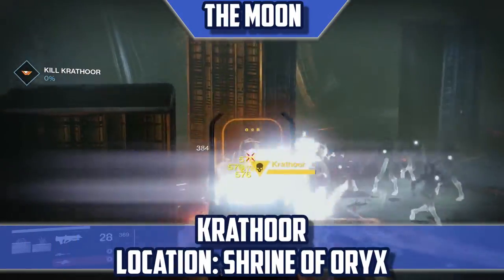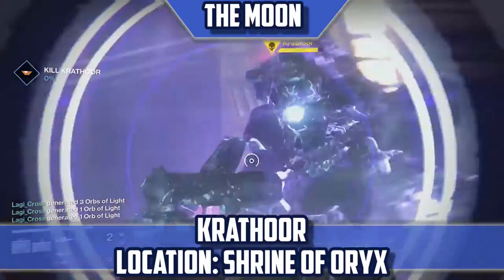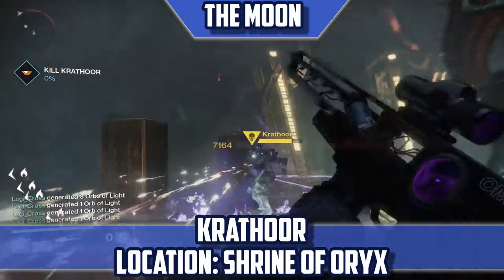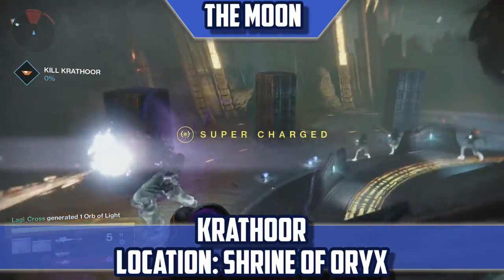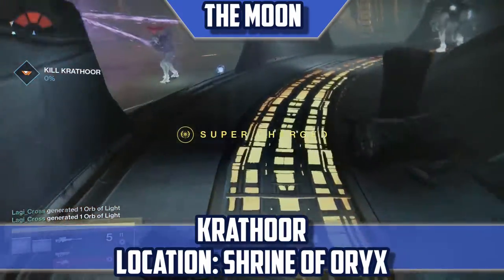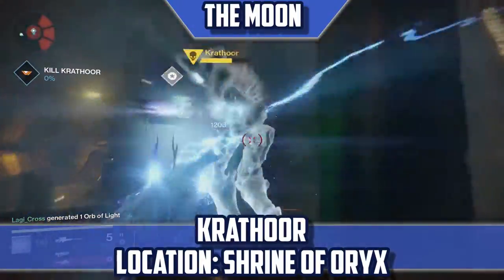KRAFTHUR — Location: Shrine of Oryx. Just as the Cosmodrome has a blighted target mission, so does the Moon. You can pick up this patrol mission anywhere on any of the patrol areas of the Moon, and they will all lead to KRAFTHUR. It's also worth noting that you can potentially not run into him if you are too slow to reach the end of the blighted mission.